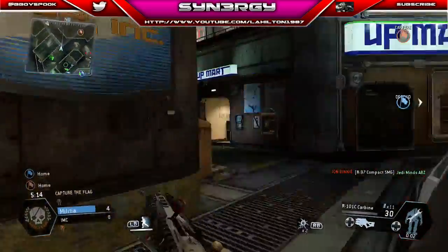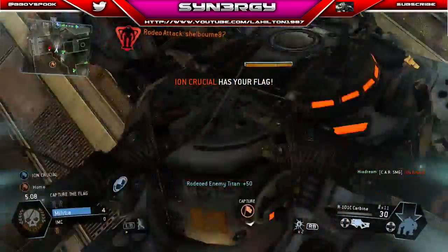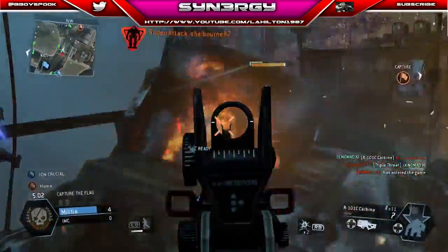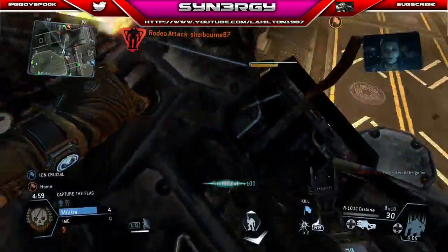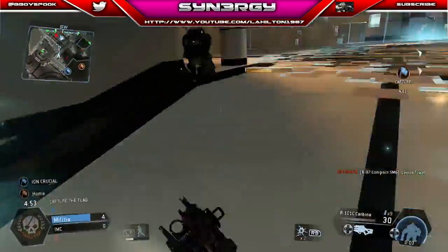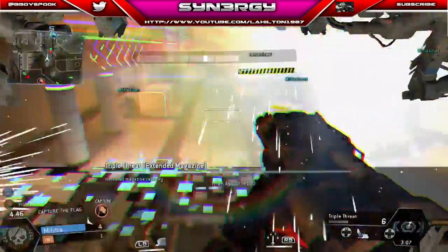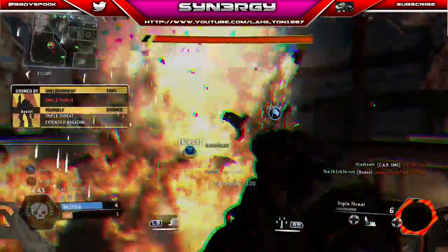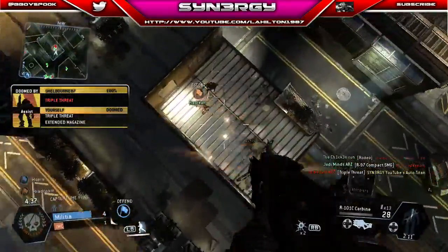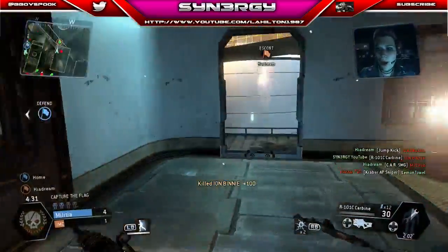Jedi gets taken out by the R-97 Compact, and Higher Dream picks up a kill with the Car SMG. Synergy moves onto the rodeo onto this Titan — triple threat. Nomad gets taken out by that. Titan has smoked, just gone back into the smoke, so Synergy disembarked. Oh he's into Nuke Eject — I need to disembark. Chicken Run and Jedi pick up a nice kill each, though one of them is on the Auto Titan so that doesn't count as a kill. I just take out Ion Binnie who was attacking our flag carrier.